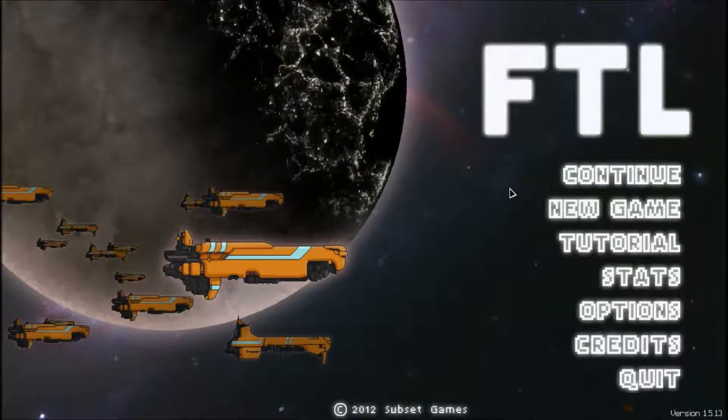Final tip: you can rearrange your weapons in the weapon system toolbar by clicking and dragging. If your weapon system is damaged, this order determines the order they are depowered right to left. That's it for the basics — good luck out there. That was just a tutorial, so I learned how the game works. I think this is just going to be a quick episode of FTL, but I will upload another episode.